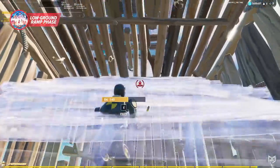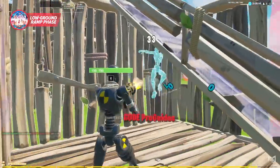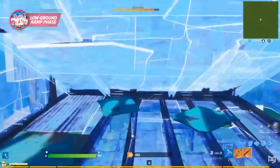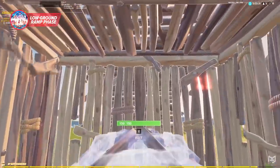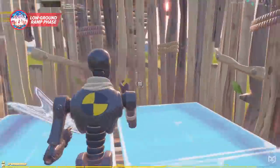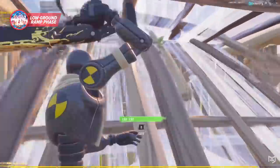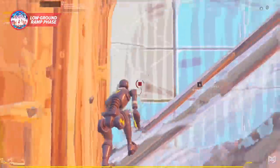Once you get your shot off and want to stop phasing, you have two options: either walk forward to end up underneath, or jump backwards and you'll end up on top of your ramp. You can also do this trick with a cone — while more challenging, it might confuse your opponent even more. All you have to do is edit your cone into a ramp that goes above you, then walk forward a bit toward the middle and switch the cone edit to a forward-facing ramp, which should phase you just like a typical ramp would. Both techniques work really well and should confuse your opponents pretty hard.